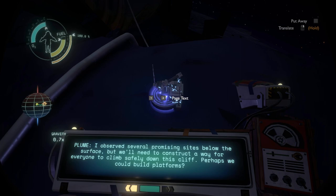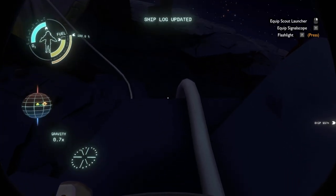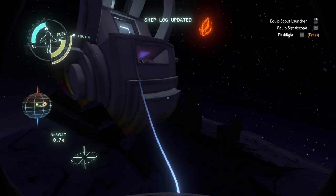Maybe there's something underground. We need to find shelter and quickly — the volcanic moon won't be gone for long. I observed several promising sites below the surface, but we'll need to construct a way for everyone to climb safely down. Perhaps we could build platforms? Looking at the map, we're actually right at the equator. That's a really good thing for us.